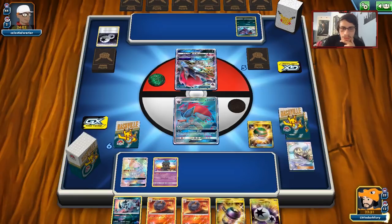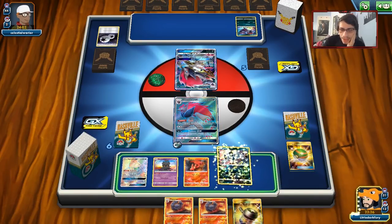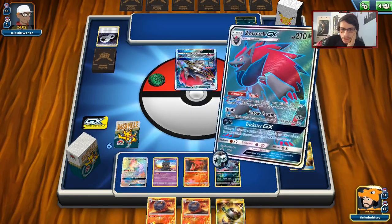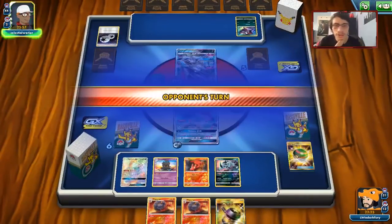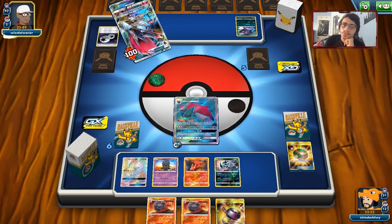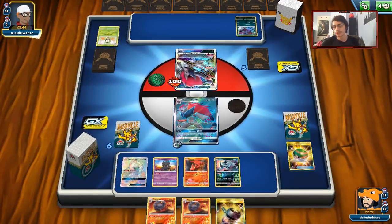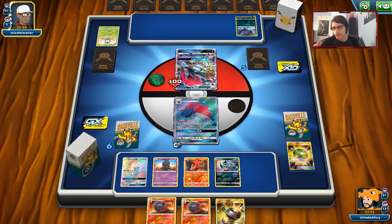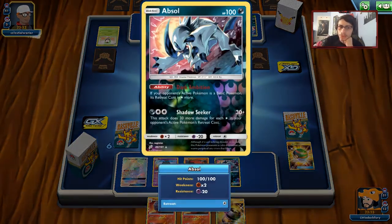I think we'll play Absol down — a bit of a waste of a bench spot, but I want to do 100 damage here rather than just 80, so we can knock him out next turn. He still has not played a Supporter yet, so he can still draw a fair amount of cards. He did a Trade and got rid of another Dart Tricks. It's a good thing we have Enhanced Hammer in hand. He actually attaches a Grass Energy — interesting. He doesn't have much here, so maybe the Absol was good. He can't retreat now.